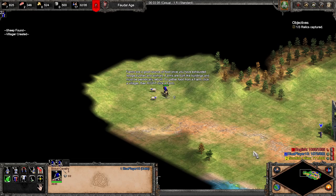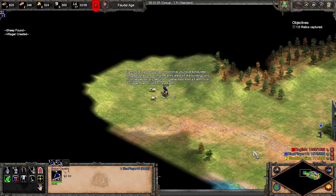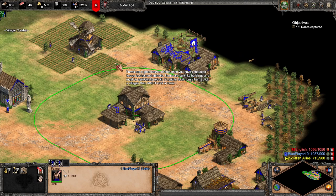Farms are a good source of food once you have exhausted forage bushes and animals. Farms are built like buildings and must be periodically rebuilt. To gather food from a farm, click a villager then right-click a farm.